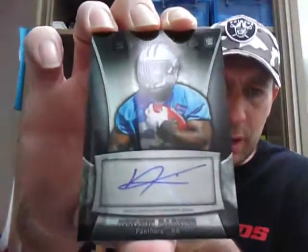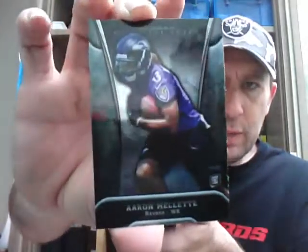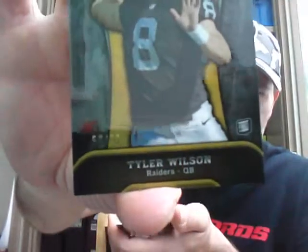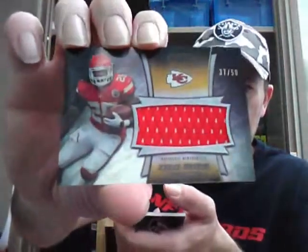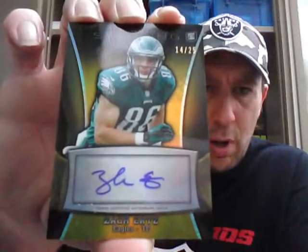Rookie auto, unnumbered, for the Panthers — Ken John Varner for the Panthers. Final pack of Sterling. Zach Dicer, rookie for the Broncos. Aaron Malete, rookie for the Ravens. And numbered 50 of 50, gold refractor, Tyler Wilson for the Raiders. The two hits are a vet jersey numbered to 50, black refractor, Jamal Charles for the Chiefs. And the last Sterling hit is a rookie auto, gold parallel to 25, Zach Ertz for the Eagles. Gold to 25.